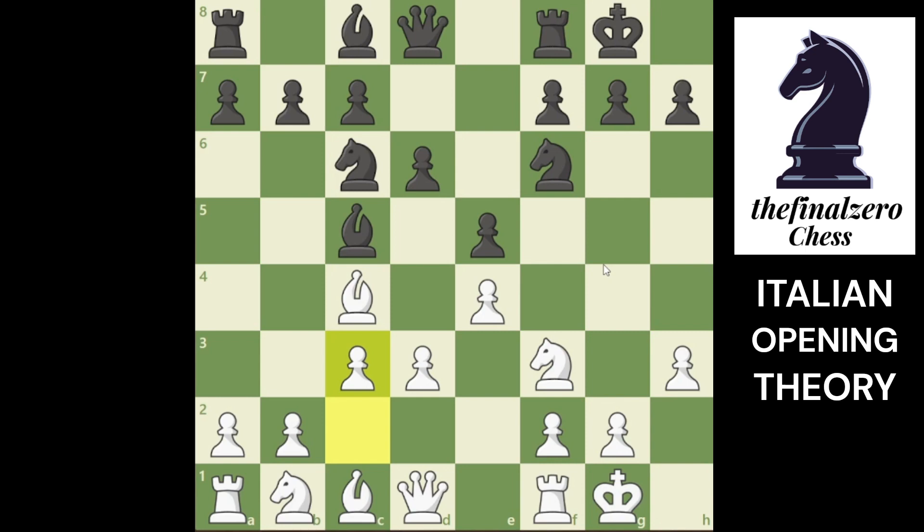Most ideas are common - you are attacking the center, trying to pin his knight, trying to take this pawn with the knight, and you will make some trouble for black.